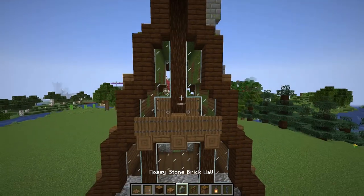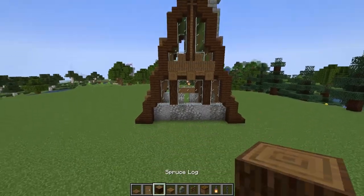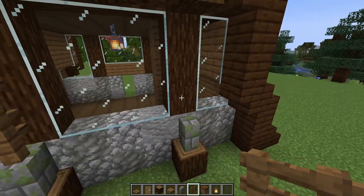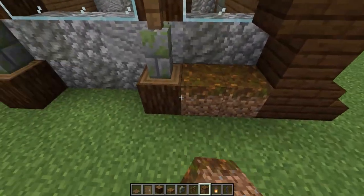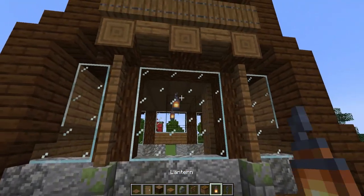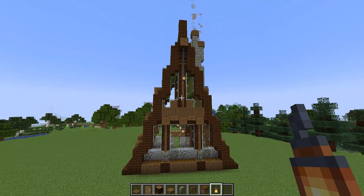I'm going to grab some spruce fences next and build all the way up the height of here. Then I'll come down to the bottom of the build and add in some logs, some walls, and some more fences. Next let's create some planters going along the base of the build, and let's add some lighting.